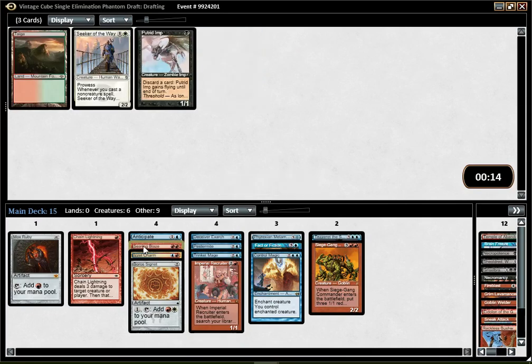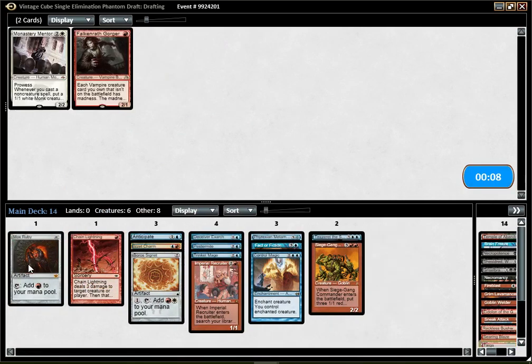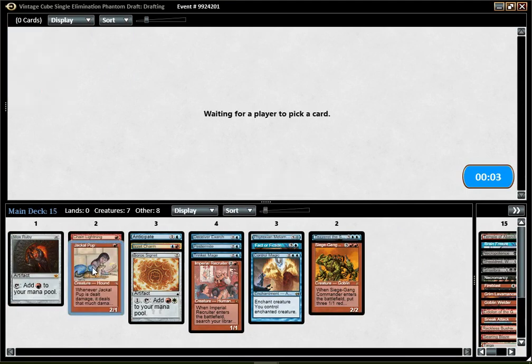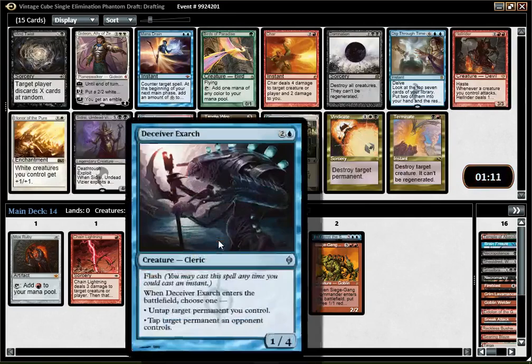I'm gonna pick some Red cards in case I end up playing Red — not very likely, but you never know. Monastery Mentor — well, I should pick the Goblin Gorger. There is a small chance I end up playing Mono Red. I have two lands that fix for Green, could be interesting. I could be Mono Red beatdown honestly — if I open a Sulfuric Vortex, might be something. Also, if I don't get the other part of the combo, it could be good.